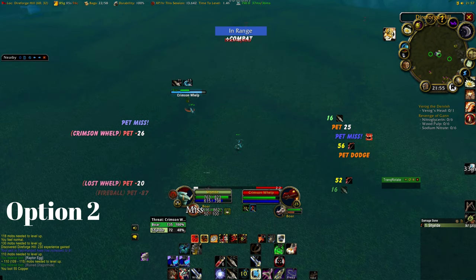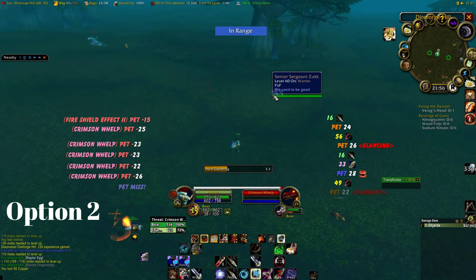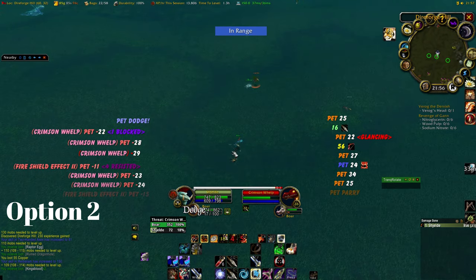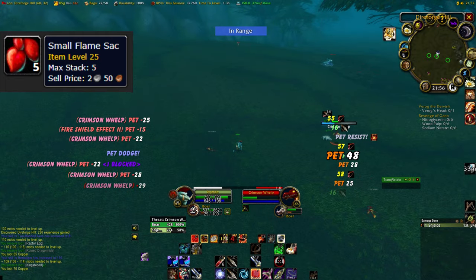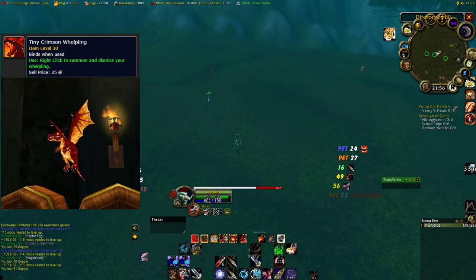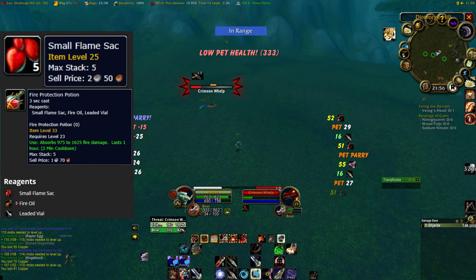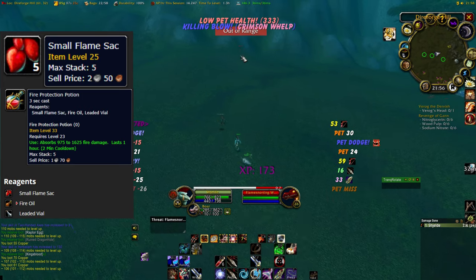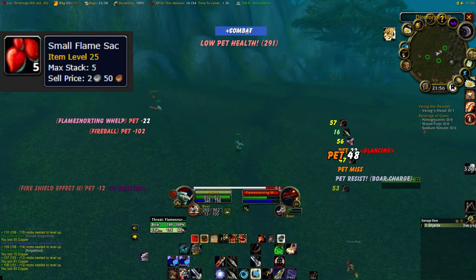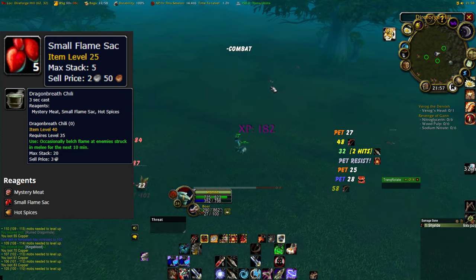Quick note: some of the whelps called Lost Whelps in this area are immune to shadow damage, so take care Warlocks and Shadow Priests. The reason why we grind these mobs is because they drop Small Flame Sacks which can sell for anywhere between 1-3 gold on the Auction House, and they also have a very small chance of dropping a pet which can go for up to 50 gold. The Small Flame Sacks are especially lucrative in the early phases of the game since they are used to make fire protection potions needed in Molten Core and Blackwing Lair. Later on they decline a little in value, but still retain some value since they are used to make Dragon Breath Chili for melee DPSers in AQ and Naxx.